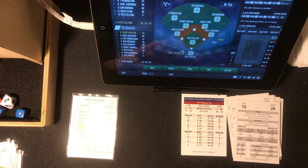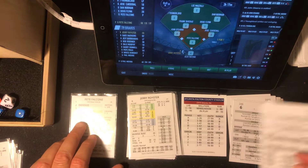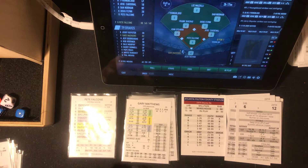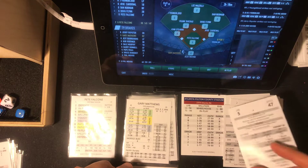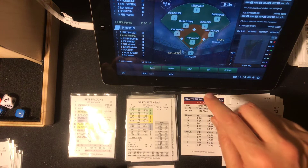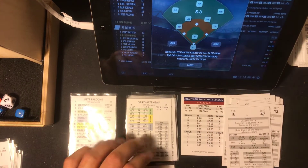Jerry Royster is leading off the bottom of the fourth. Six is tough — tough 12 against a lefty, it's a strikeout. Falcone gets him. Gary Matthews is up next — he's 0-1 on the day. That's a 6, another tough. A tough 47 against a lefty — that's out range, a ground ball to third base. John Stearns throws him out.